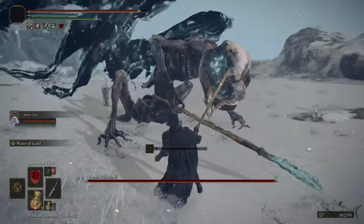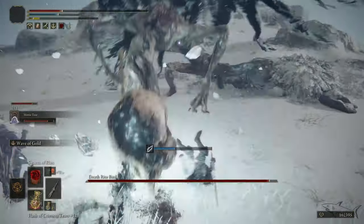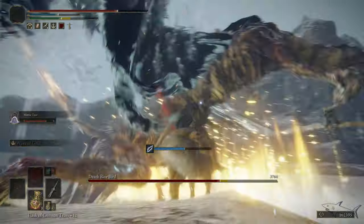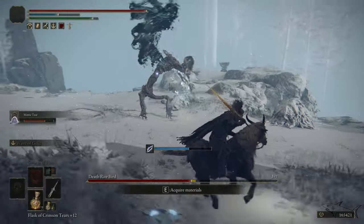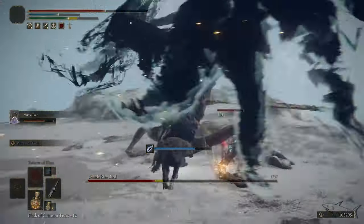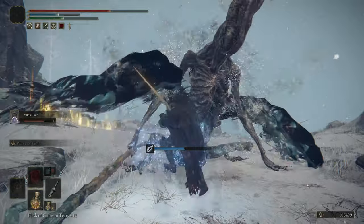I recommend you use a summon spirit — get your best one. As you can see, I now have the Sacred Relic Sword, but that's not a must; use whatever sword you like. Be careful when you stay too close to the bird because it's quite aggressive and can hit you with a lot of strength. I stayed pretty close to the body of this enemy and tried to hit it with the sword, but be careful of that wide swing — it can be very deadly. You can also use a tanky summon spirit that takes a lot of hits while you stay behind and use spells or incantations.